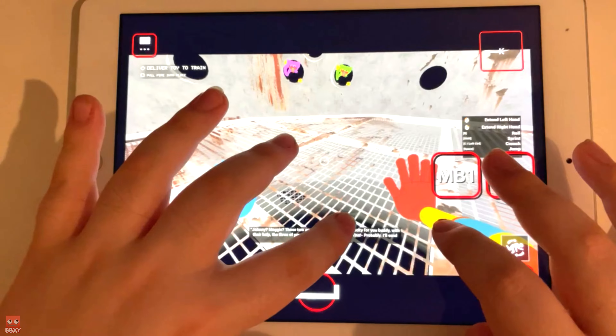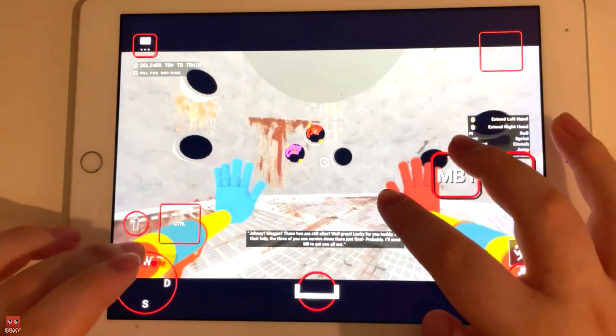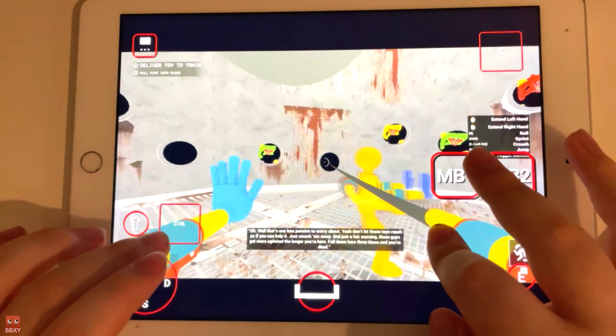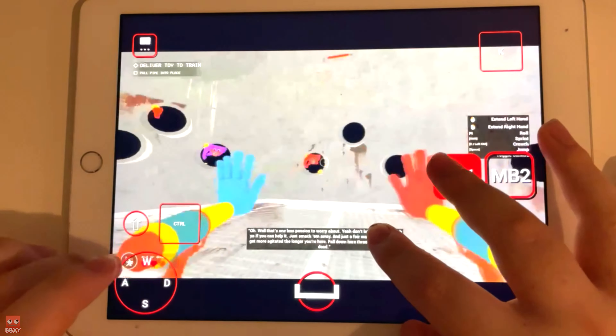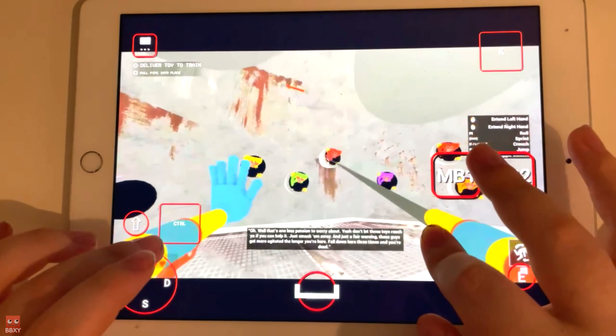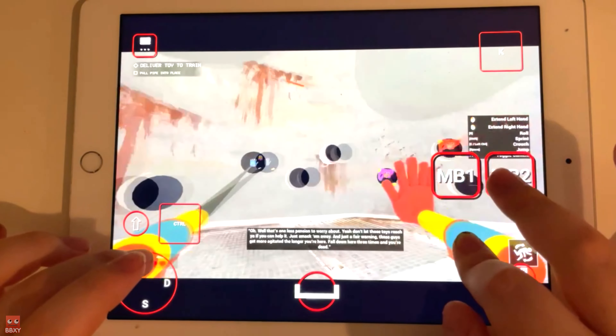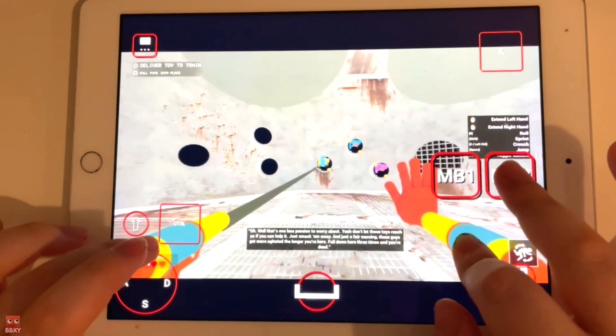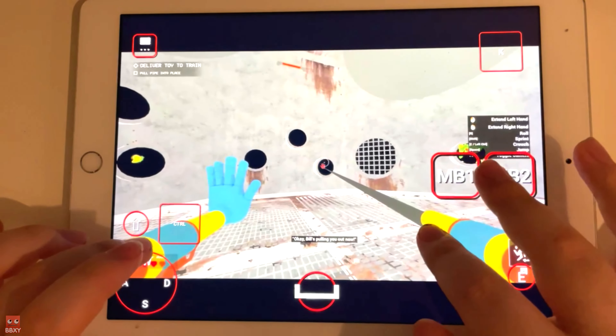I'll send Phil to get you all out. Well, that's one less pension to worry about. Don't let these toys reach you if you can help it — just smack them away. Just a fair warning: these guys get more agitated the longer you're here. Fall down here three times and you're dead. Okay, Bill's pulling you out now.